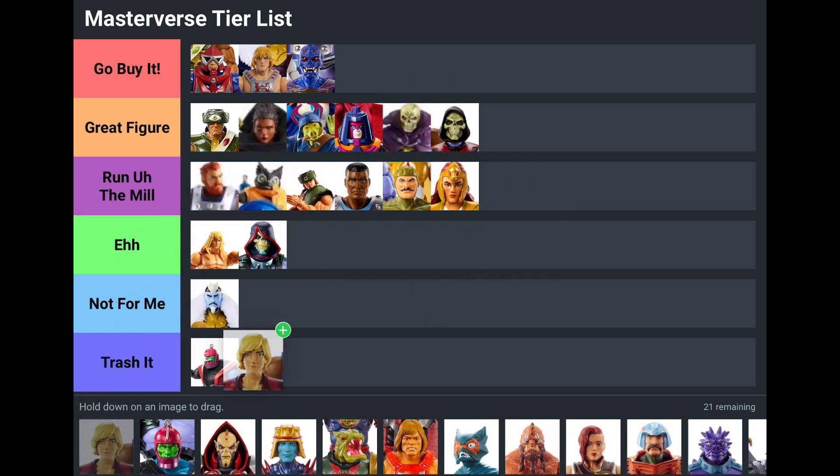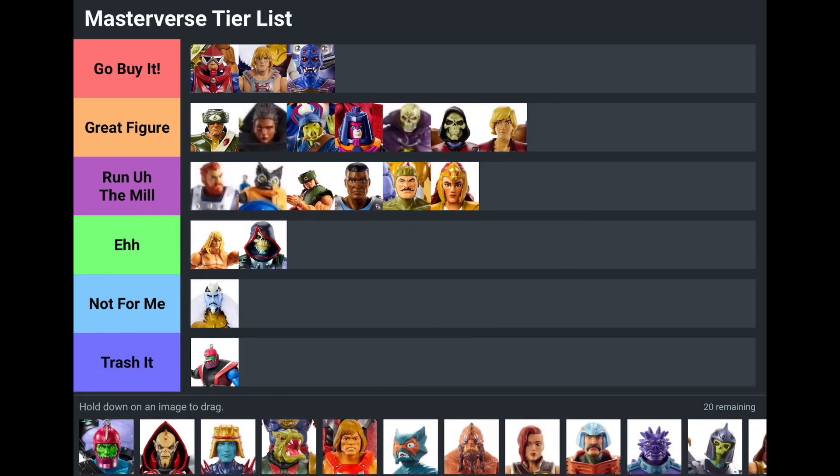Prince Adam — I'm going to put him in Great Figure as well. I think he's a good version of Adam. I like that he's not the exact same size as He-Man. I still would like them to give us a vintage-style Prince Adam based off the same buck as He-Man and not this teenager/child buck, but that's just my opinion. I think he's a great figure for what he is.